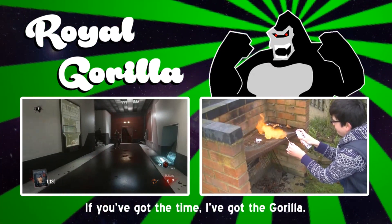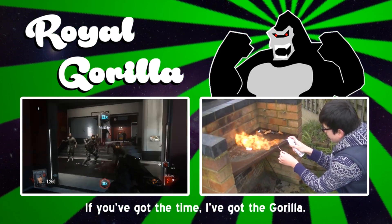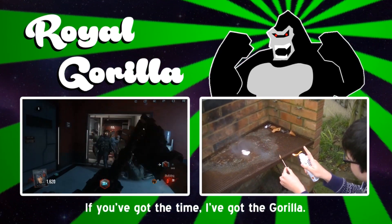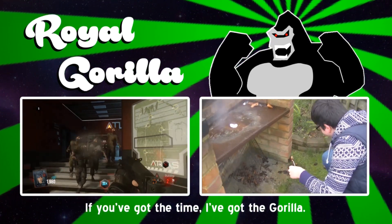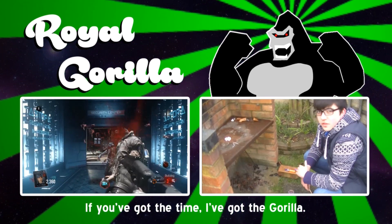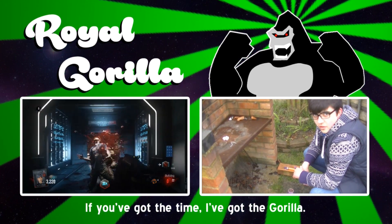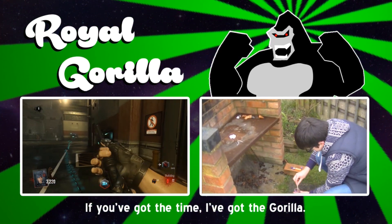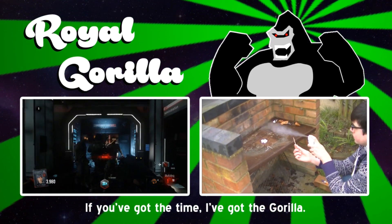His name is Luke and he's more than your average gamer. No ordinary let's player. Know about Easter Eggs much better. His name is Luke, a.k.a. The Royal Gorilla. Even bigger than the giant Godzilla. Follow him in every game he goes. He's almost got everything you need, from GTA 5 to Assassin's Creed.